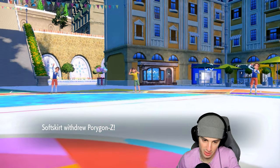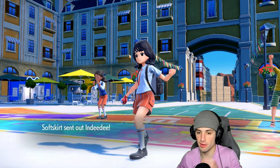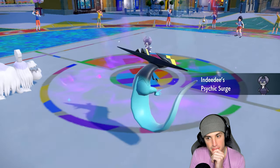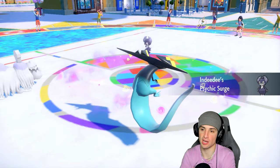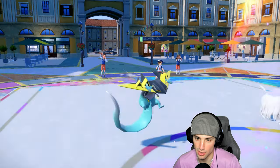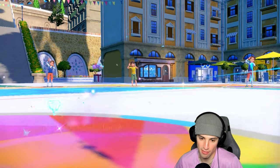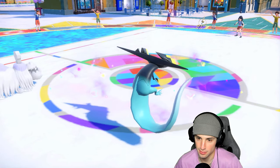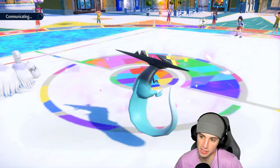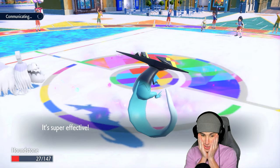Play rough is going to KO my Dragapult — we already knew that was happening, but taking out Indeede would be great. Wow, even through reflect the damage goes crazy. Reflect is up but we're still dealing this damage. Play rough launches and of course Klefki dodges — I always miss play rough. Foul play ends up KOing me but they went after Houndstone — thank you.